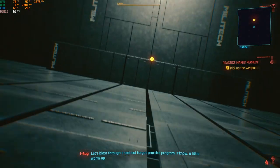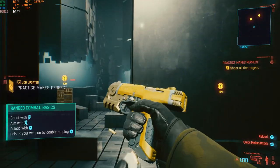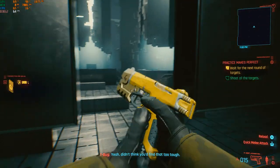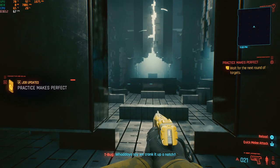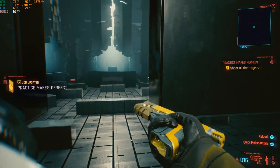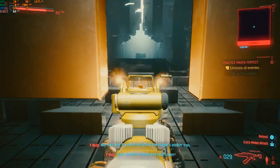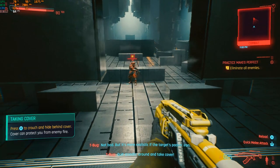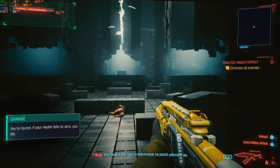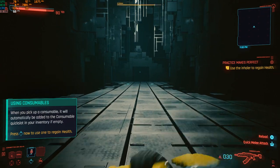Let's blast through a tactical target practice program — a little warm-up. Yeah, I didn't think you'd find that too tough. What do you say we crank it up a notch? Not bad. But it's more real — quit standing around and take cover. You took a hit. Use a reanimator to patch yourself up. Okay, let's go.